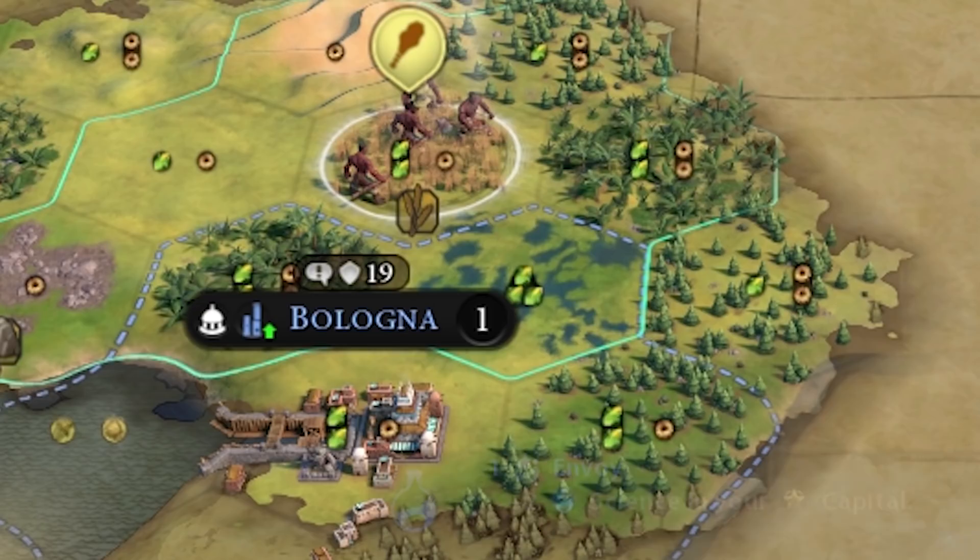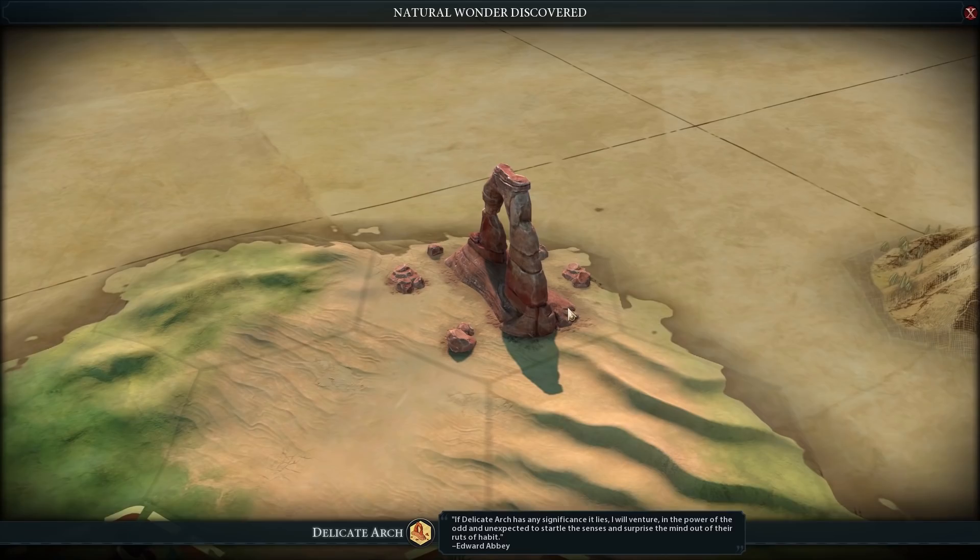That Tribal Village gave us one Builder Unit — that's insane. And since we were the first to meet Bologna, we get to send them an Envoy for free. This gives us plus 2 science per turn, which is actually insane.